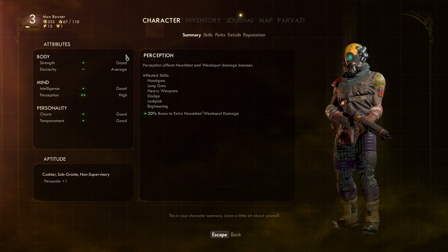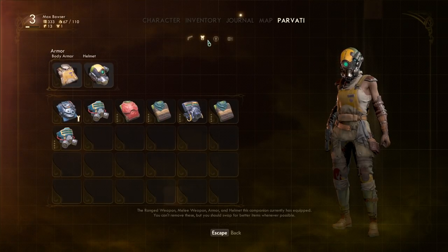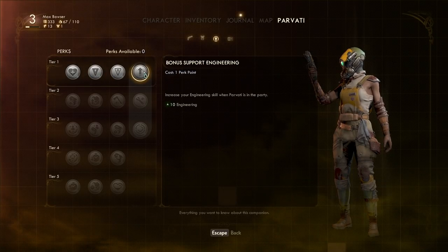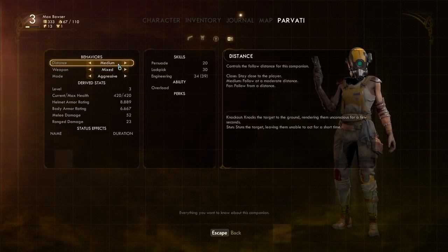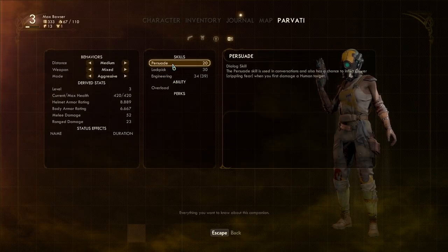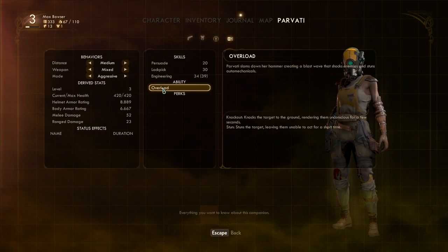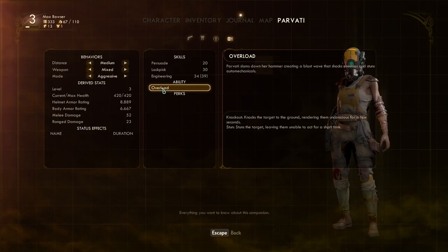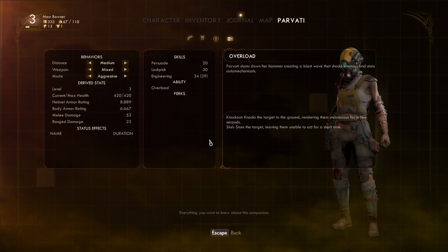She's got seven armor, five armor, four armor — pretty decent armor overall. It's kind of weird I can't compare when I'm on her inventory, but I can compare with my own character fine. She doesn't have any perks yet. These perks seem pretty basic — threat generation, engineering, or health. Her behaviors I'm gonna leave alone for now. Her skills are persuade, lockpick, and engineering. Her abilities include one I can trigger with the C button: Parvati slams down her hammer creating a blast wave that shocks enemies and stuns auto-mechanicals.